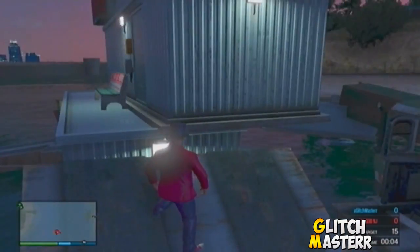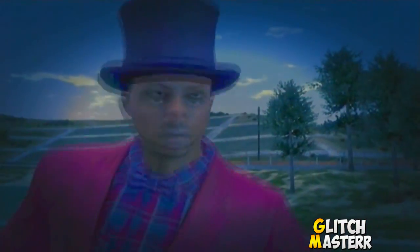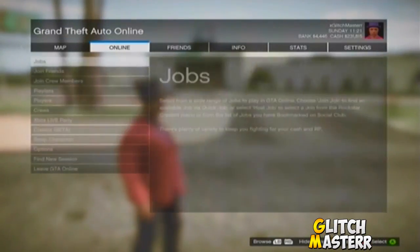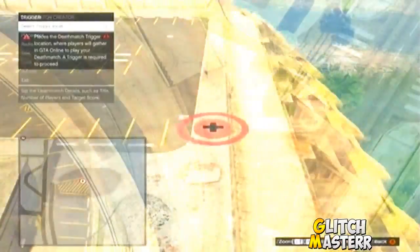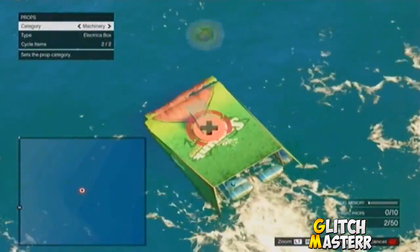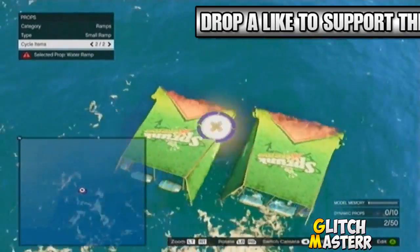The first thing you want to do is push star and go to content creator. Once you're in the content creator, go down to deathmatches, then go to create deathmatch, then deathmatch. Once you're in, put down the little marker, then head to the ocean and go to whatever spot you want to create your deathmatch at.